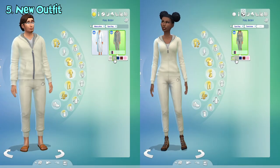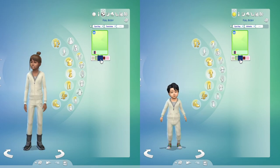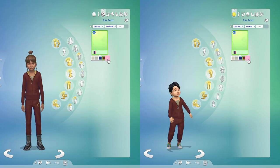Next is this new tracksuit in Create a Sim. This outfit is also included in the update exclusive to spa day and is available for all ages. Here are all the swatches for the outfit.